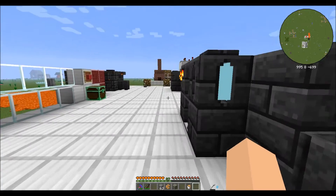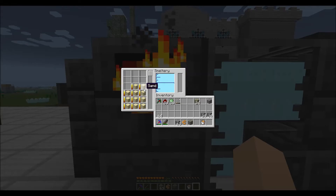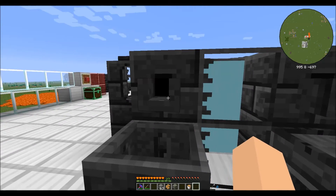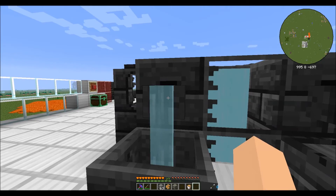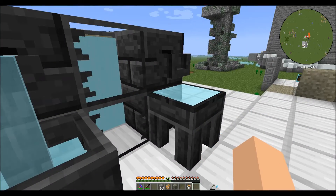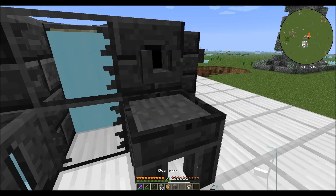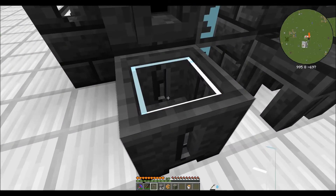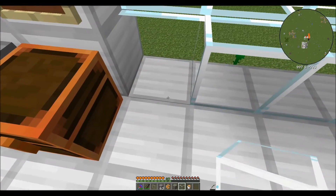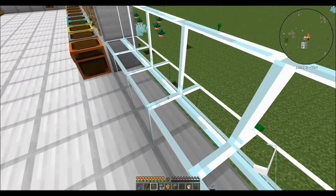The next thing I want to show you is this blue liquid. If you take sand and throw it in your smeltery, you will get molten glass. You can pour it out on either a casting table or a casting basin. On the casting table it turns into a clear pane; in the casting basin it turns into clear glass. Clear glass looks like a solid block, while a clear pane looks like a large window.